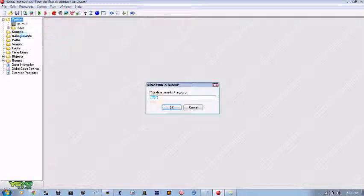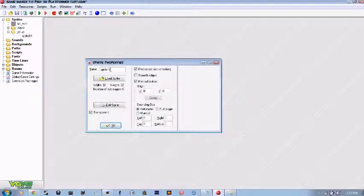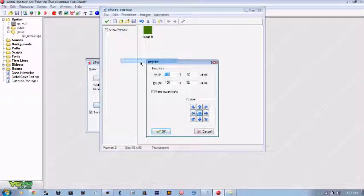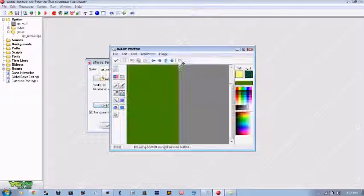First, you'll want to make a group — just for cleanliness sake. I'll make SPR underscore menu keys. You'll want to edit the sprite and resize the canvas. In this instance I'll be using 600 and 1200 percent, so it looks like this. And you'll want to make four buttons, or at least I will for this tutorial.